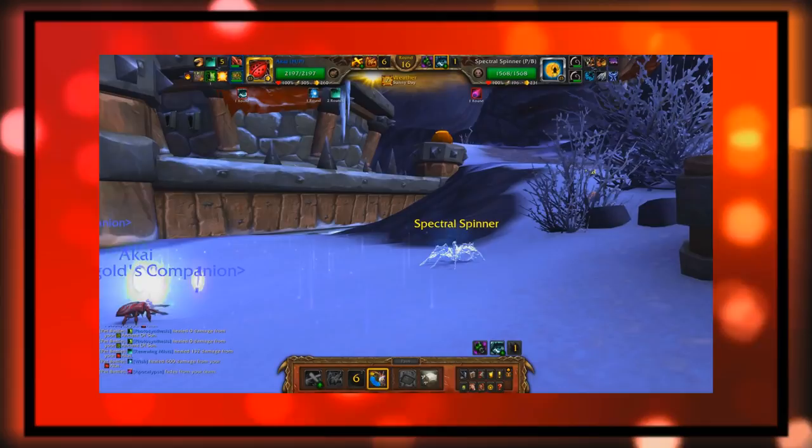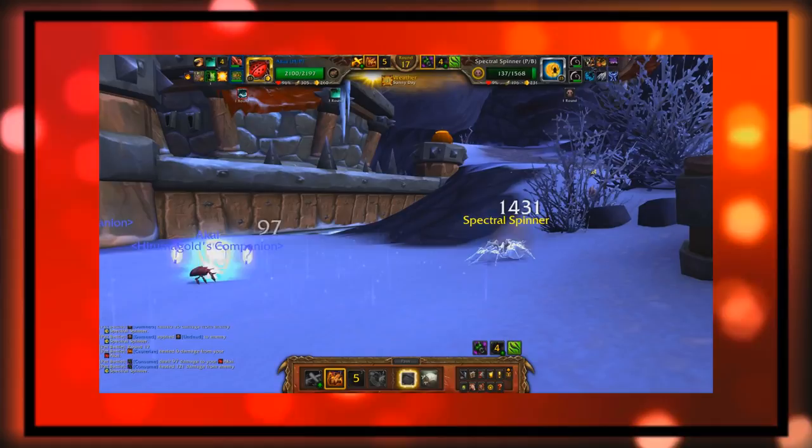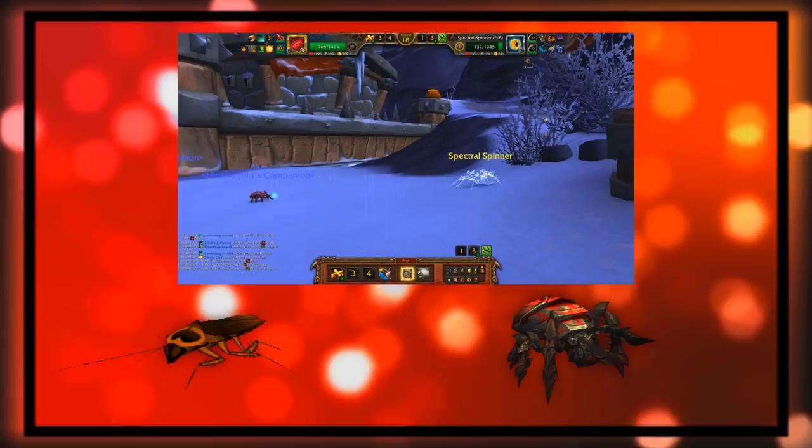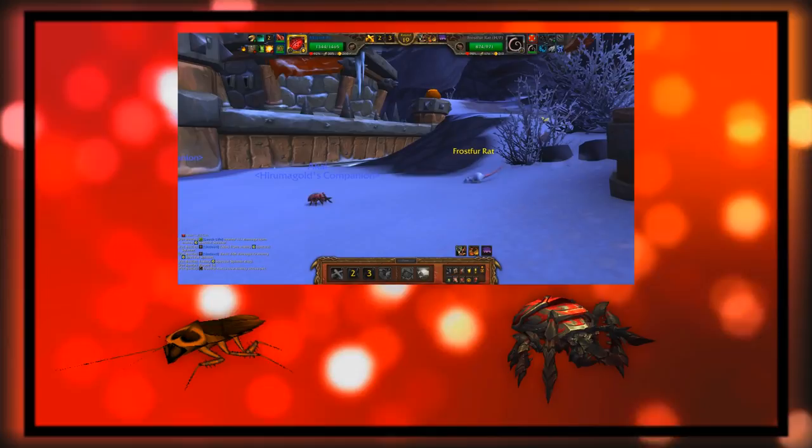The ability has a 20 turn cooldown, the longest in the game, and will set a meteor up that won't fall until 15 turns have passed. Then the effect will instantly kill both active pets, but cockroach and beetle pets will always survive this effect. A majority of the pets who can use this ability are cockroaches and beetles, so the synergy is pretty obvious — just use the ability on a roach or beetle, swap out, and then swap back in 15 turns later.